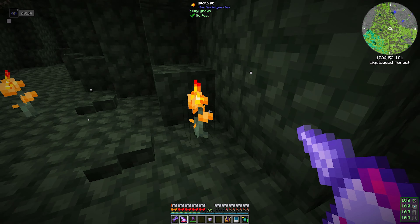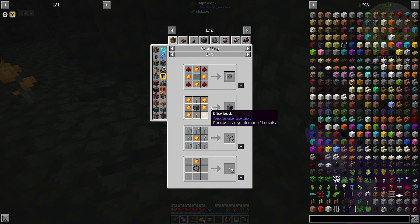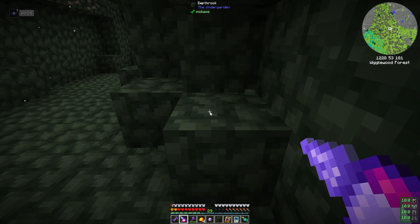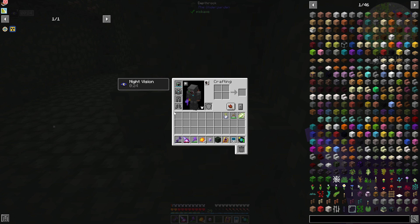Obviously the texture work and all that stuff that the mod authors put into it is intentional, but after that it's all dynamically generated, which is freaking awesome. So let's see. We've got a couple things inside of here. We have some ditch bulbs — what are you used for? You can make dimlets. You're a coal, a replacement for coal. Oh, so that's kind of handy. We have depth rock in here, which just looks like the standard stone — it counts as a stone, which is nice.